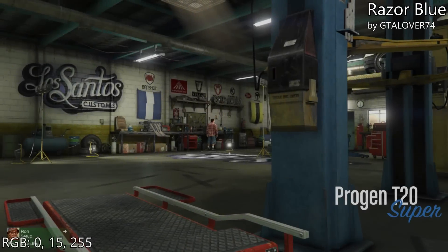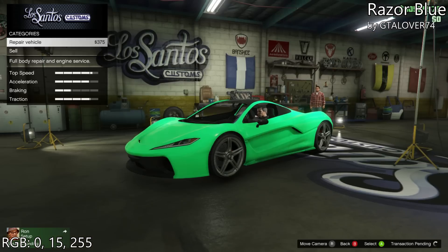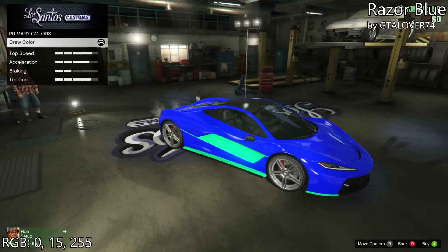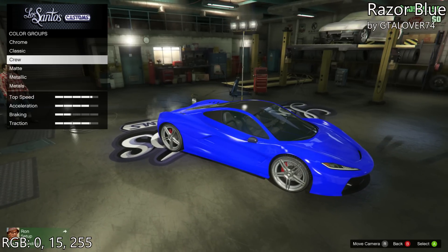Hopping into the first color, we have Razor Blue from GTA Lover. The RGB at the bottom left is 0, 15, and 255. Simply put that in on the Social Club in the crew section and then hit save. And this is a really really nice blue color — surprisingly different from the ones already in the game.